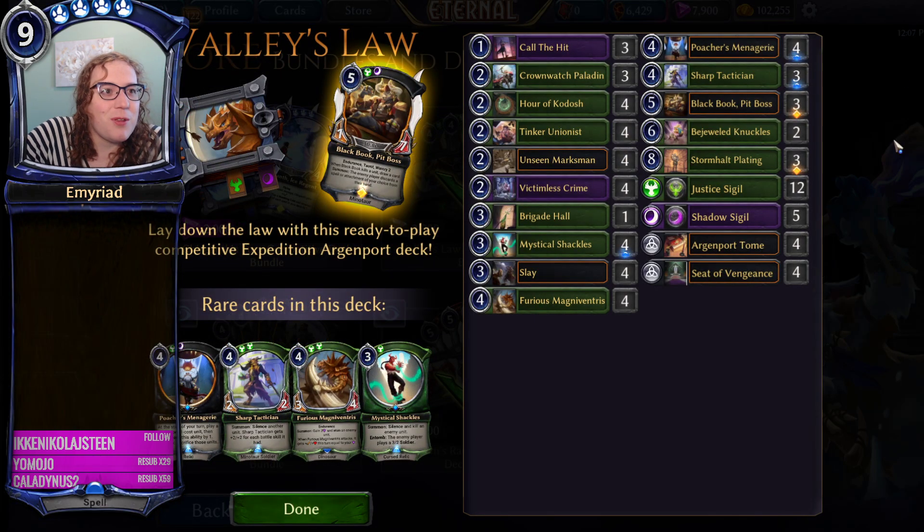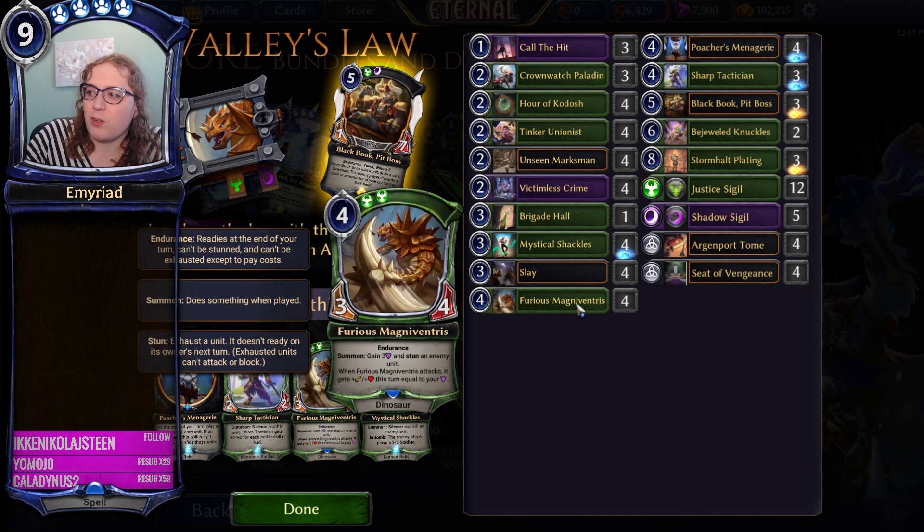Next up is Valley's Law. This is definitely probably one of the ones that if you are looking for legendaries and good rares, you're probably going to want to buy. First off, Furious Magnaventress - this is the Ultart Magnaventress, which is very pretty. Magnaventress is a very popular card in the current meta. It is still a very good card, despite being nerfed from 5 health to 4 health. That does mean it gets reduced by Shrivel and Searing Fists, but if you're playing this with Lunar Claw, you probably have the start of a good deck.